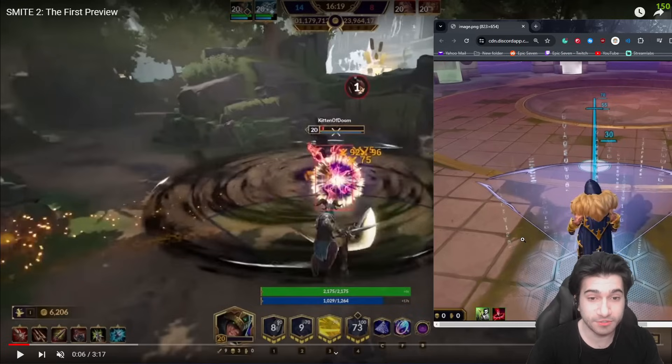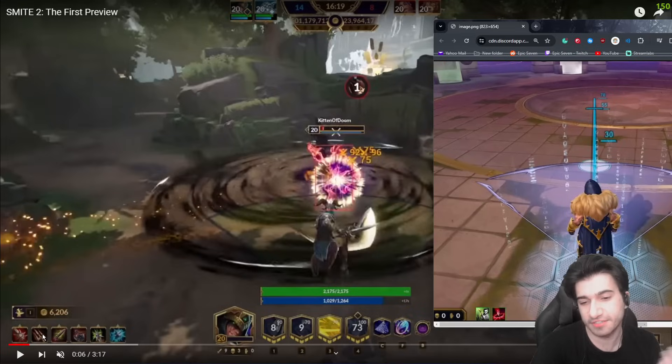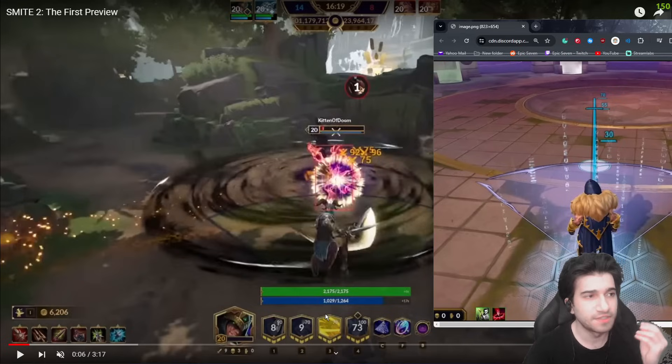My overall opinion about Smite 2 is amazing — I fully support it. The relic system I'm a little suspicious of, but it's kind of like League now where items can have actives. The physical/magical change is just semantics — it's the same as League of Legends' AD and AP, strength and intelligence. They all mean the same thing.